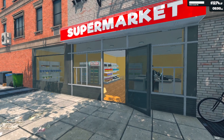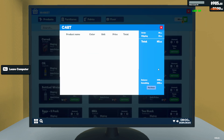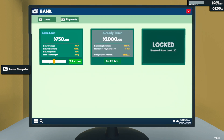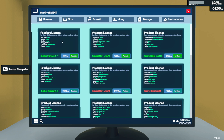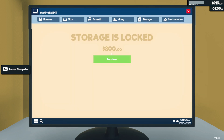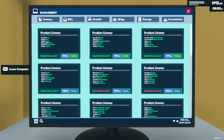Hello everyone and welcome back to Supermarket Simulator. So we have discovered that this game got an update - we have self-checkout now. We still need to get to level 15, but what I'm thinking we might do is take out a loan and make the store bigger.